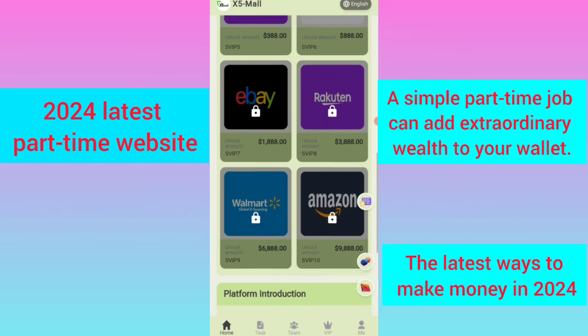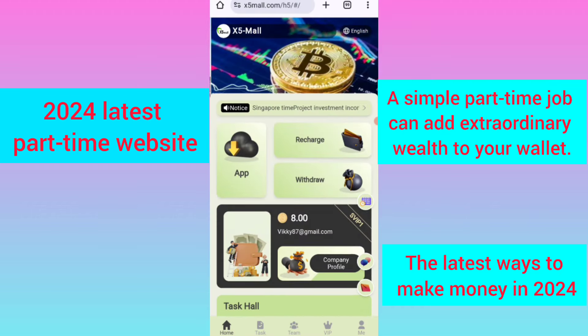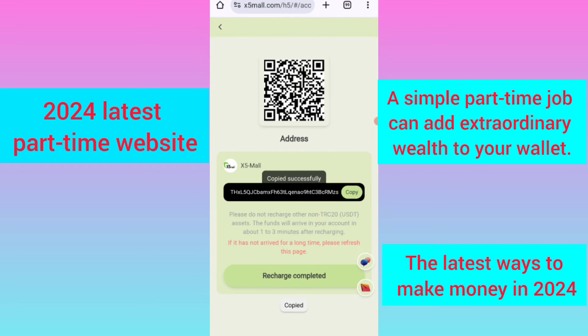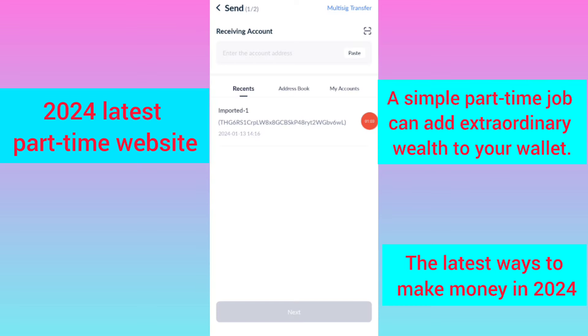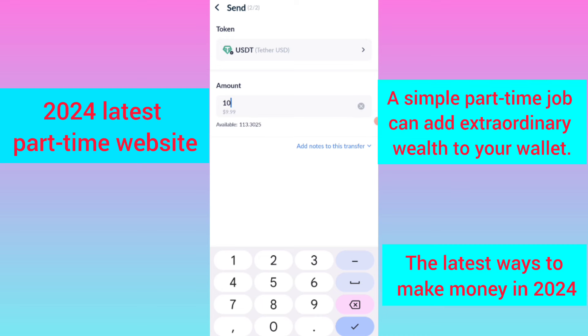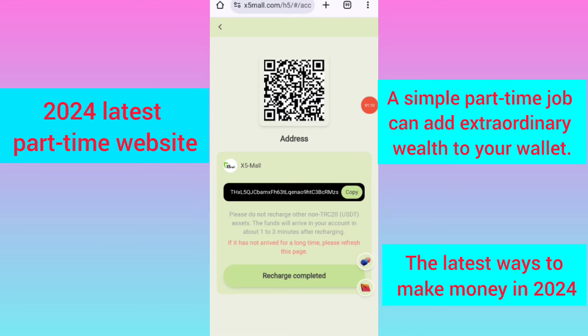Now click on the home button, then click on the recharge option. You can see your deposit address — copy your address, then open your wallet and enter the address there. I am recharging 10 USDT right now. After you click recharge complete, your amount will be added to the website.